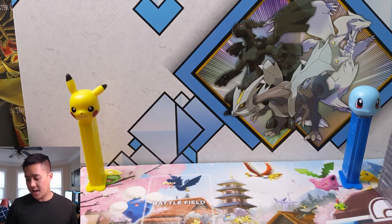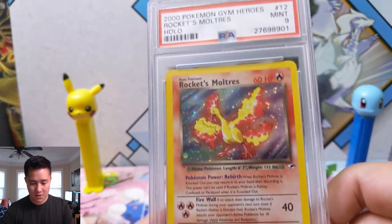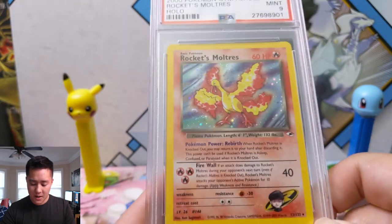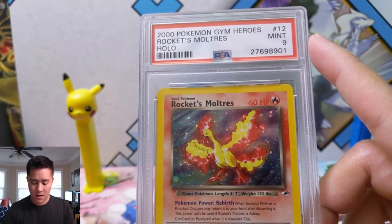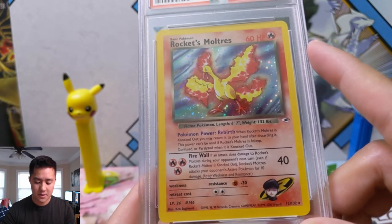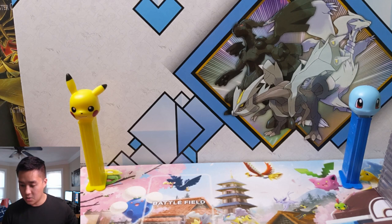One interesting thing about this set is there were some duplicate Pokemon, just from different trainers. This is a good example: we have Rocket's Moltres, so both Rocket and Blaine had a Moltres. It's kind of cool that Team Rocket is in there at all, and there are some cool Rocket cards. Rocket's Moltres, PSA 9 unlimited — that's a cool art.